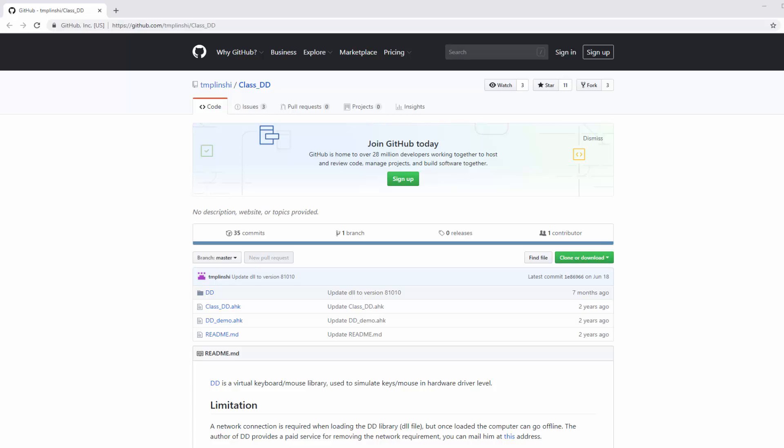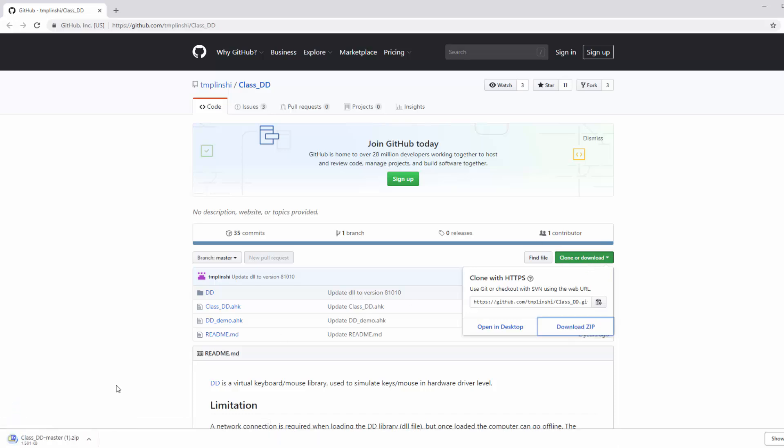Since AHK normally doesn't support remapping of buttons used for mouse keys, we need a file called 'class_DD.ahk' that enables AHK to do that. Go to the GitHub link in the description — I tested it for viruses on an online virus tracker and I think it's safe. It's been on my computer for about two months with no issues. Click 'Download ZIP' to get it.